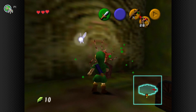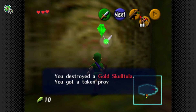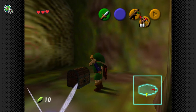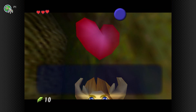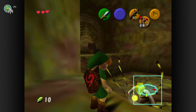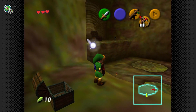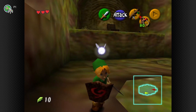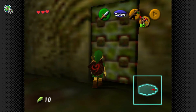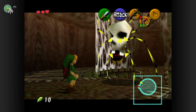Now for the Gold Skulltulas — there are over 100 of these in the game. You'll have to go between Young Link and Adult Link at any given time to collect them all, and it gets very tedious. You get rewards at 10, 20, 30, 40, and eventually 50. But once you go past 50 to 100, it's like... they put all these Skulltulas in but didn't give enough reward. What do you get when you collect them all? Infinite money — in a game that doesn't really need it.